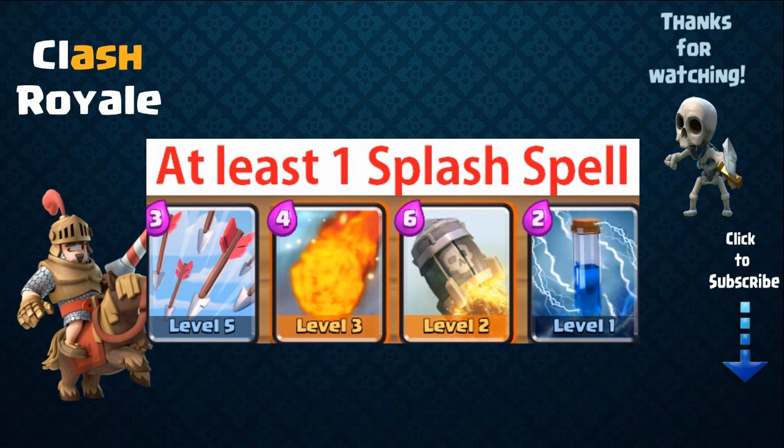Next you're gonna need at least one splash damage inflicting spell card. Although troops that deal splash damage can control large hordes of troops, their range and coverage is limited. It's important to have a splash damaging spell such as arrows so that you can inflict a large radius of splash in any given area. For example, your bomber is behind your goblin but your opponent deploys a goblin barrel onto one of your weakened towers — your bomber won't be able to reach it. So it's important to have a card like arrows to quickly destroy those goblins and protect your tower. These spell cards are also excellent for taking down weakened crown towers. Examples include arrows, fireball, rocket, lightning, or the zap spell.